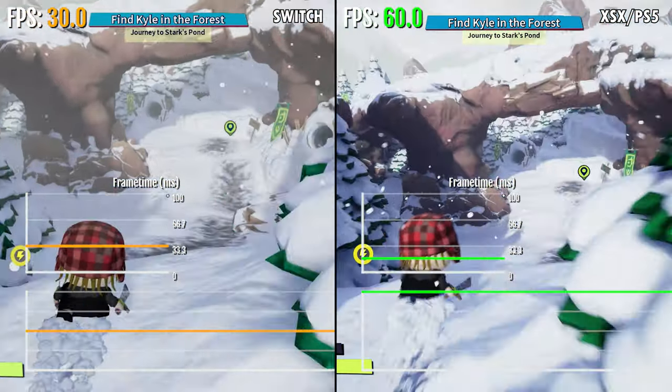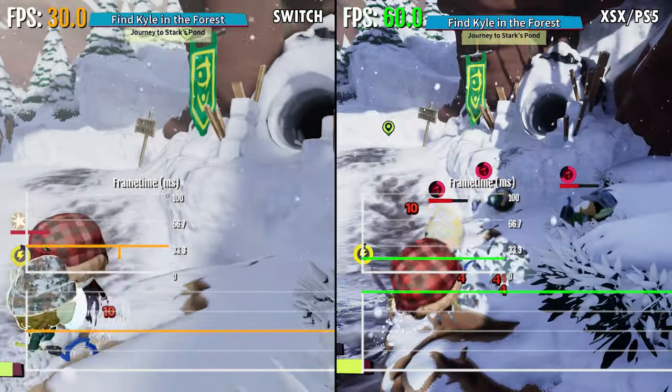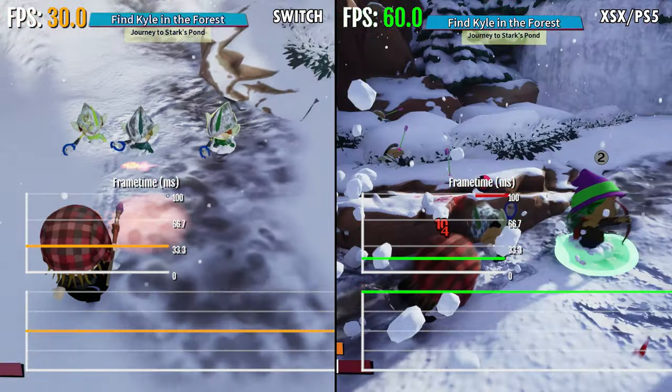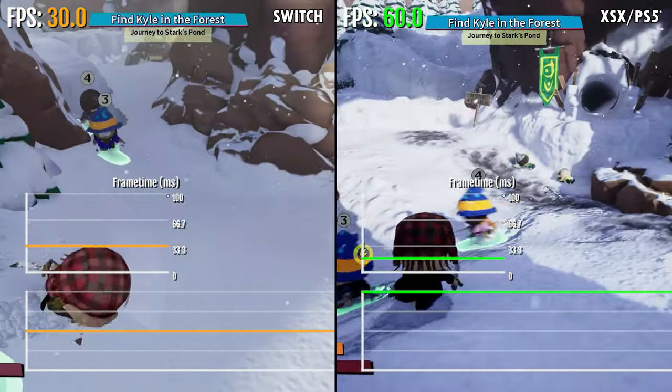South Park Snow Day is an action-adventure — think of it like a light roguelike. Co-op is a big part of this game. I know IGN gave it a 3 out of 10, but it's actually not that bad. I would say it's at least a 6 or 7 out of 10, especially at its $30 price tag.